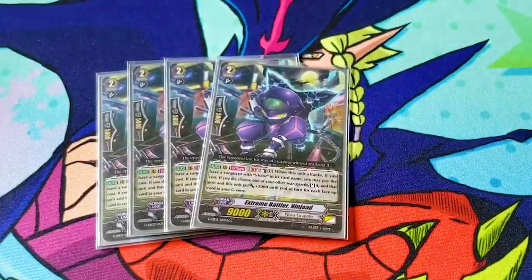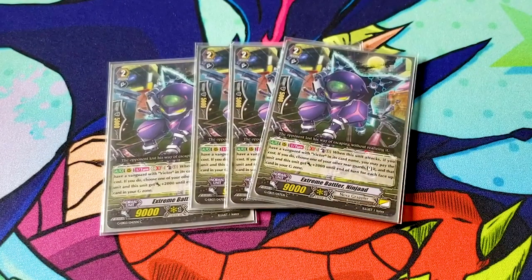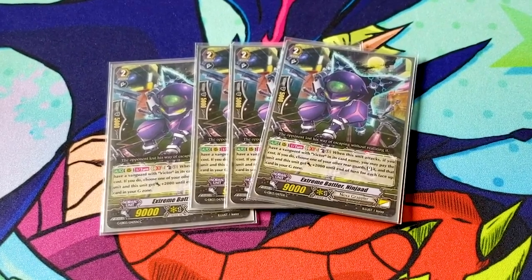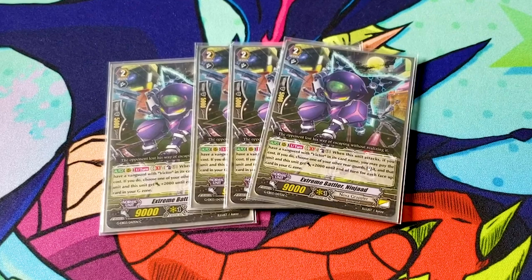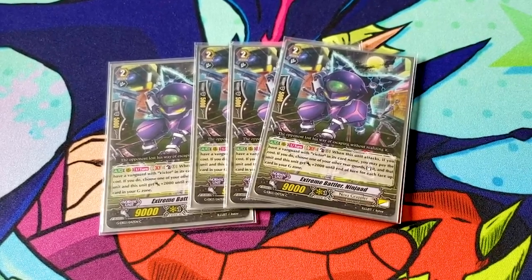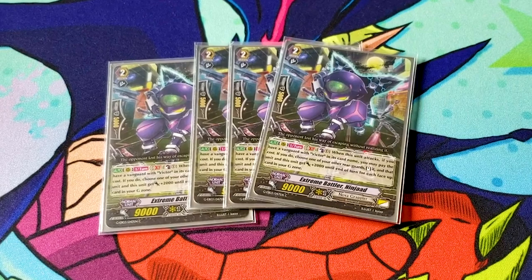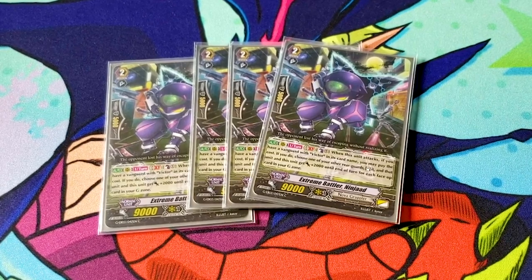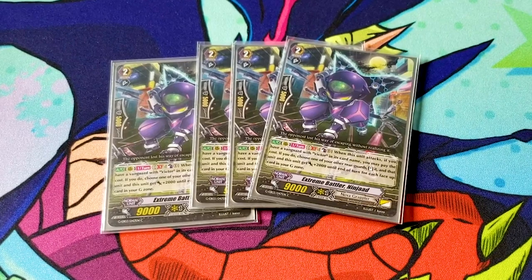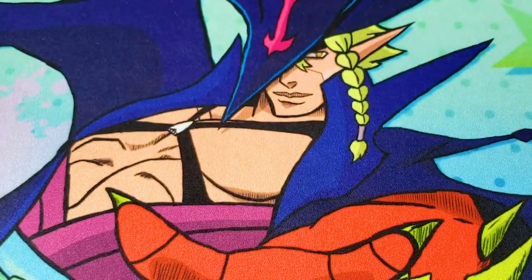For grade twos, I run four Extreme Battler Ninjad. This is kind of the MVP of the deck. It's once per turn, GB1, counterblast one. When it attacks, you can pay the cost only if you have a vanguard with Victor in its card name — that's another reason why you want to ride Victor. If you pay the cost, choose a rearguard and stand it, and that unit and this unit get 2k until end of turn for each face-up card in your hero zone. So if you have six, that's 12k to both. It does need to be boosted. Also, because of the once per turn rule change, this card is even better because you don't need to use its skill the moment you attack — you can play around with it for a bit.